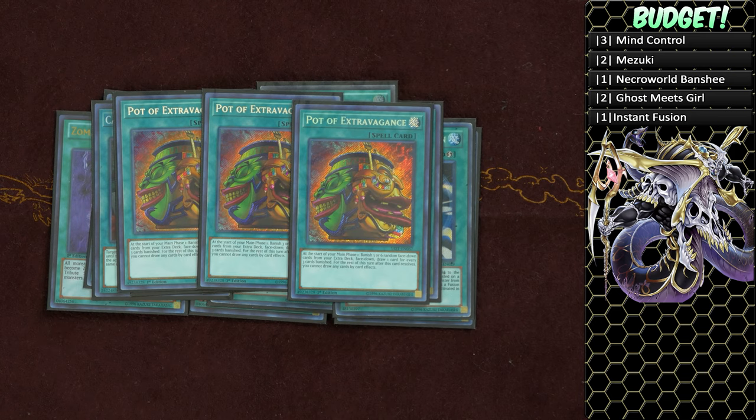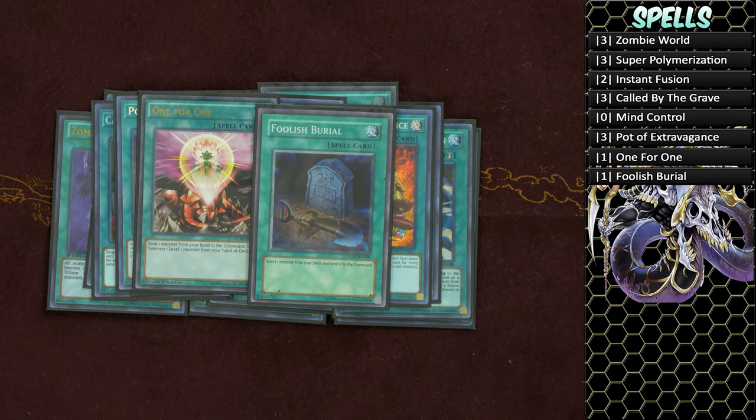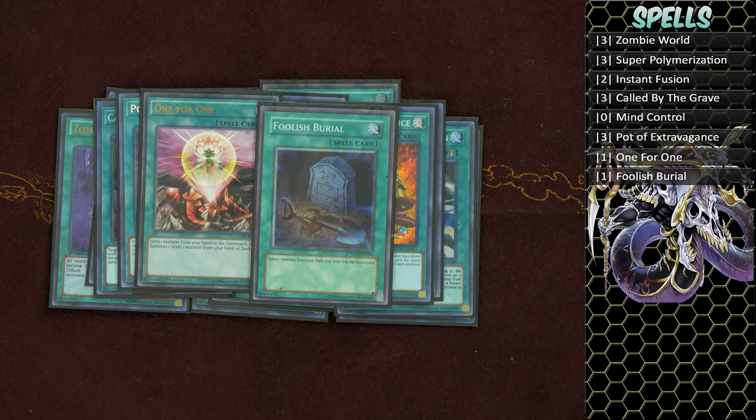One copy of One for One and one copy of Foolish Burial. One for One is the worst-best card in this deck because it searches Glow-Up Bloom for free, which provides huge combo potential especially when discarding Necroworld Banshee. But if you've already popped off, it's kind of dead, and we only run 18 monsters. Still, it's almost a necessary piece, and Foolish Burial is essentially free in this deck.